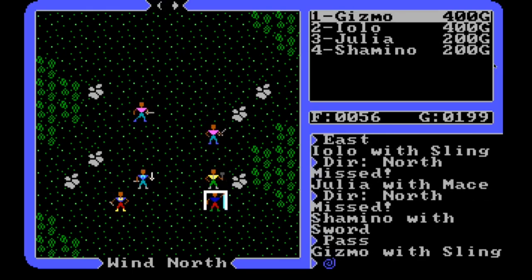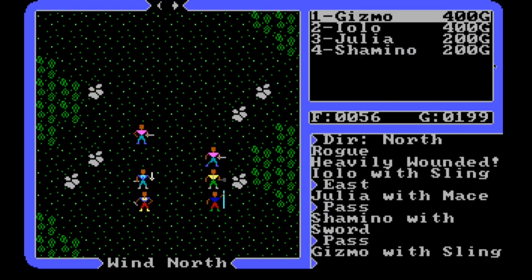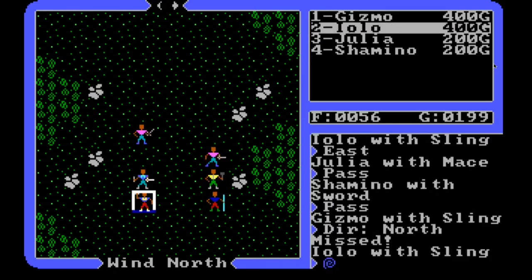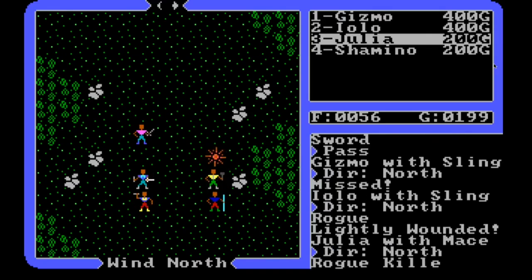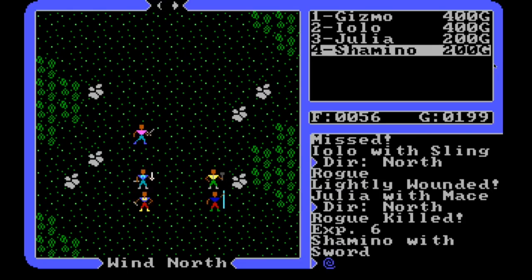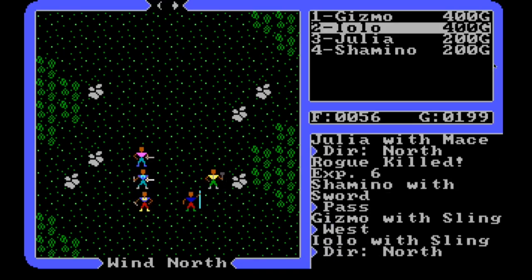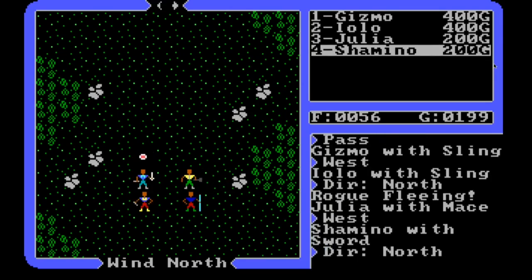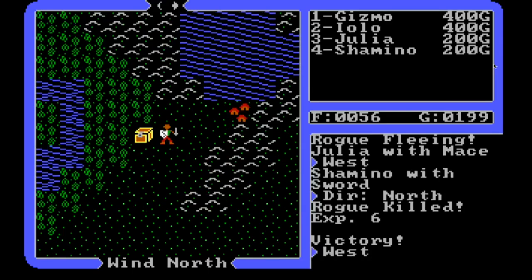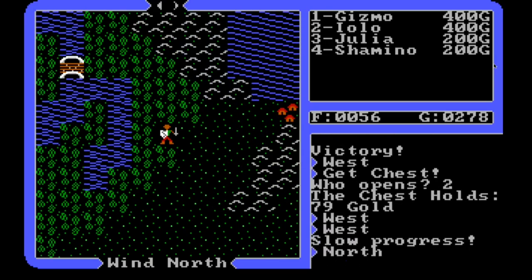Let's see - attack, heavily wounded, wait, attack, missed, lightly wounded. Okay Julia, now is your time to shine. She killed her rogue, and now we've got the one in front of Shamano and Iolo - and that guy's killed. Excellent! We'll have Iolo open it - 79 gold. Excellent, we are on our way.